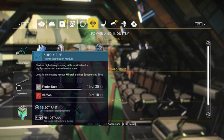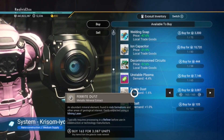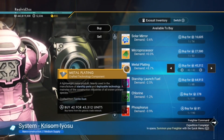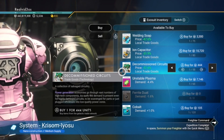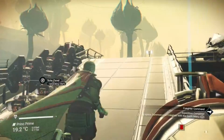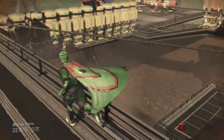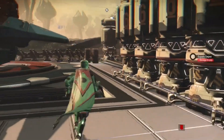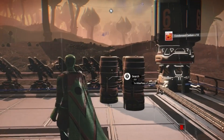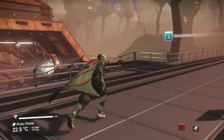I need barot dust and carbon. Look at that — that's a beast of a mine! So I've got barot dust, but I didn't get the carbon. But I've got condensed carbon.